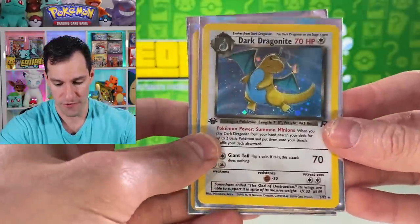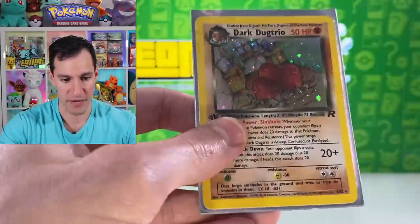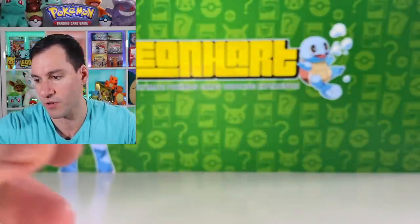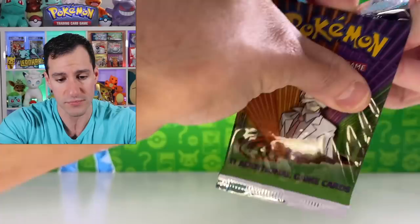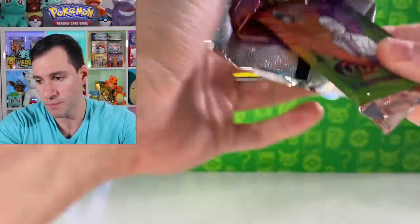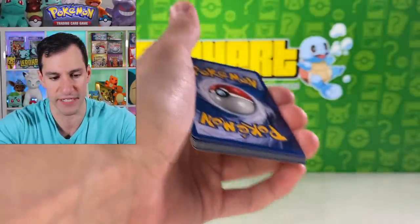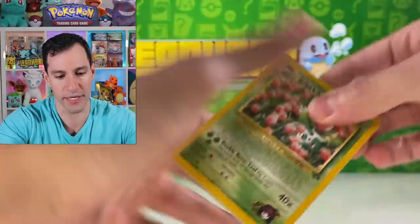It wasn't looking great until we pulled the dark Dragonite, but it's been a very nice smorgasbord of cards overall. We have lots of packs to go. Simple reminder: please leave a like, let's get this video to 20,000 likes. Big videos coming this week — this is already a big video with First Edition packs and Gym Challenge.